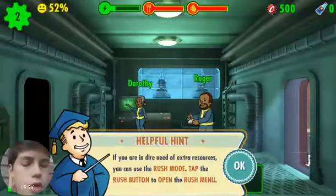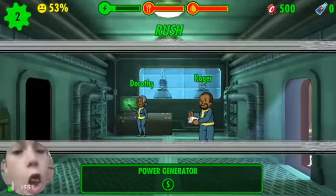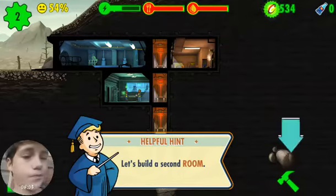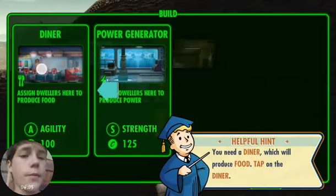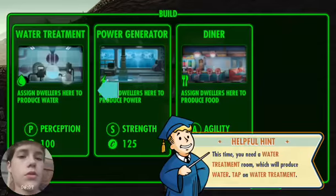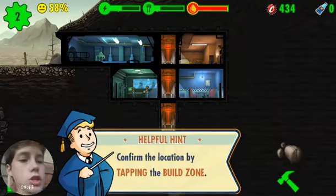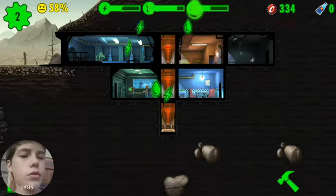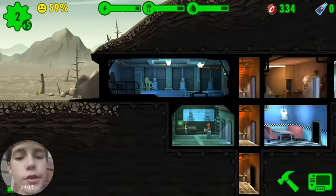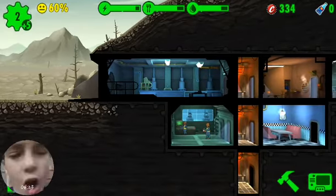Double tap. Okay, now you want me to watch the room. It captures the form of money. Just build a diner there and a water treatment system right here. We got some food, some water, and some more dwellers at the door. Let's get started.